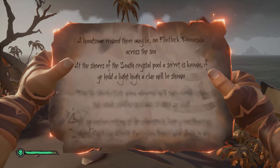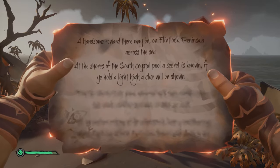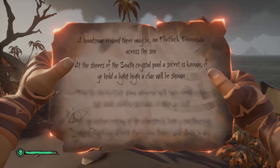A handsome reward there may be on Flintlock Peninsula across the sea. At the shores of the South Crystal Pool a secret is known. If you hold a light high a clue will be shown.